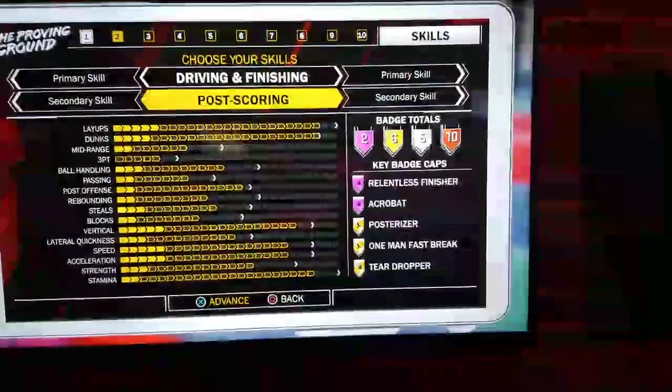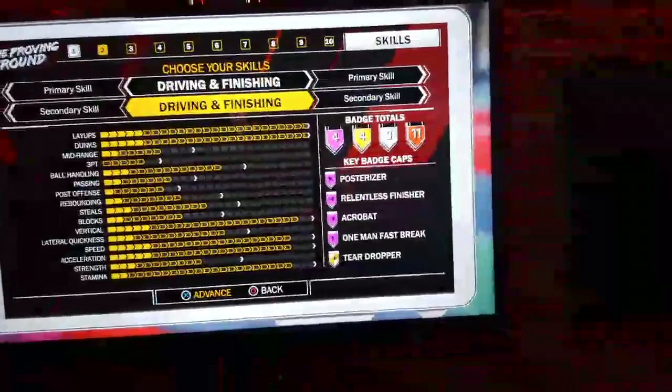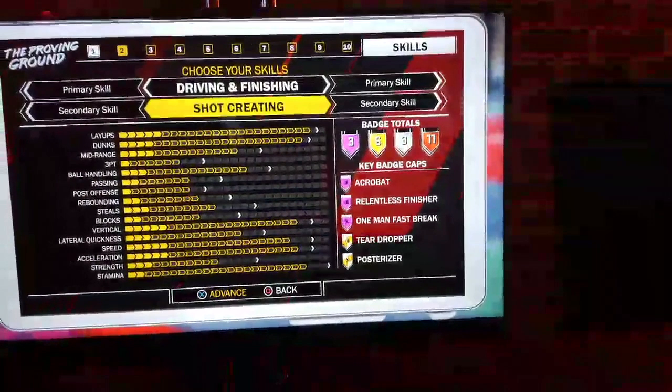They don't give us a full breakdown of all the badges, which I don't know why. But if your primary and secondary skill are both driving and finishing, you see your layups and dunks are all the way maxed out — they weren't maxed out before with just one secondary skill. So making a pure player will give you more Hall of Fame badges. I wonder what their gold and silver badges are for the driving and finishing, which is basically the slasher build.